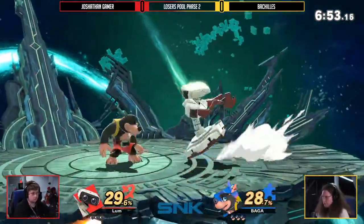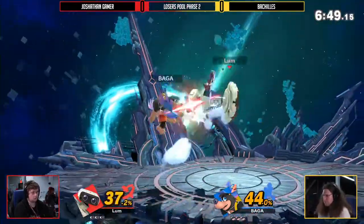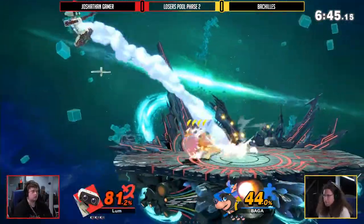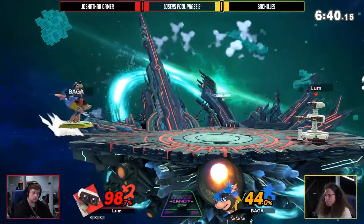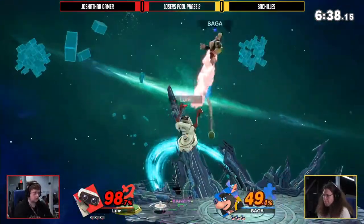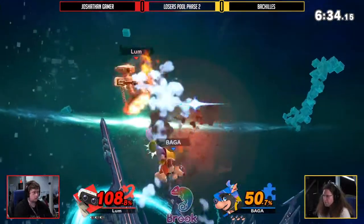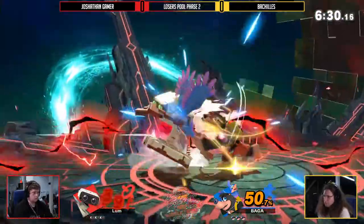This is going to determine which of these two players makes it out of pools. We're starting on Final Destination, which is a little surprising. Honesty is the best policy — 118 percent on Joshethan.